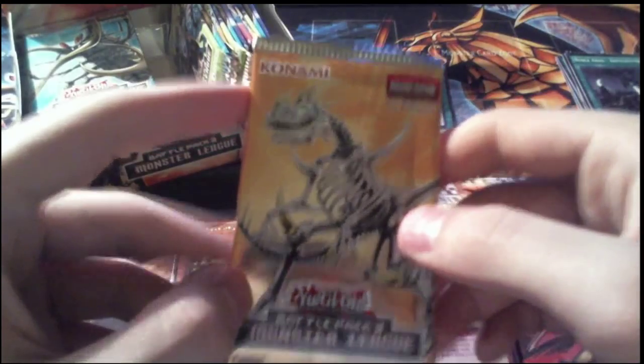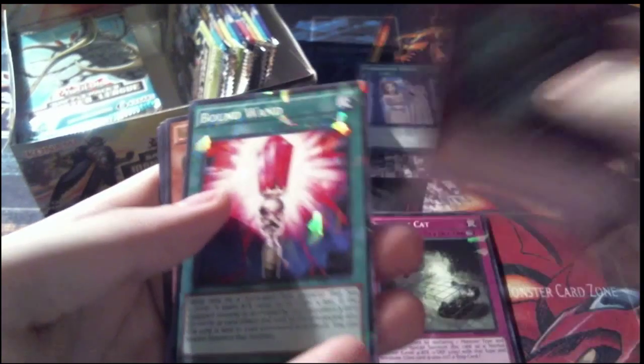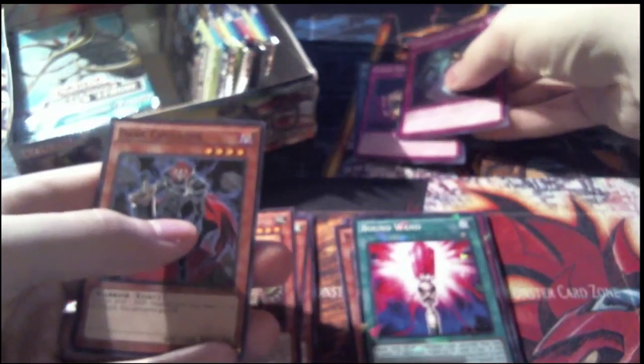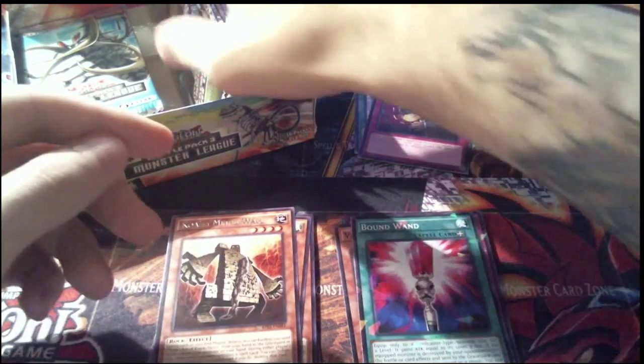Pack 7 — they do have really cool pack art on these, though I do like the God cards more when comparing to Battle Pack 2. We have a common Ghost from the Past, a Shatterfoil Bound Wand, a rare Koakimiro Wall, a common Dark Bribe — very nice, that's of interest for sure — and then another common Dark Crusader.